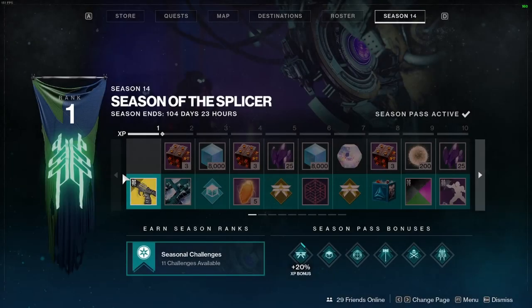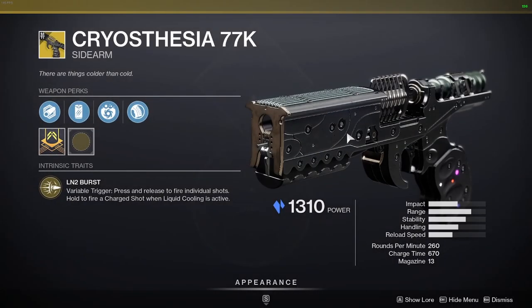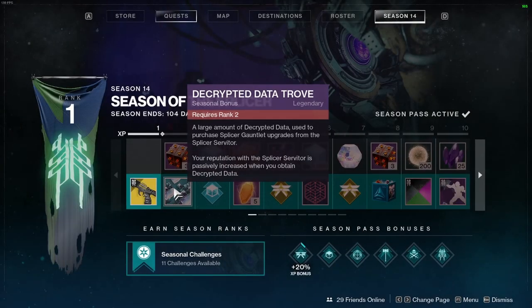Now for the more detailed look: at tier one you have the Crystal Stacia 77K. At tier two you have a Decrypted Data Trove — these give you decrypted data used to purchase Splicer Gauntlet upgrades from the Splicer Servitor.